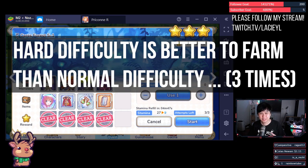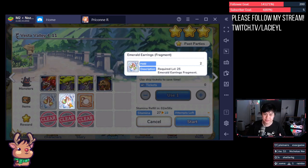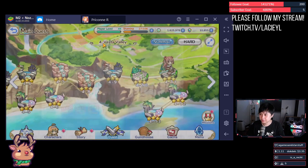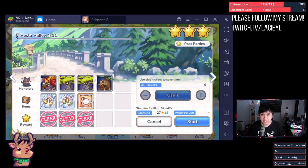Hard difficulty is generally a better stage to farm than normal difficulty. This is actually due to the shard and an extra bit of drop rate. For example, imagine two stages offered the same item that you needed — let's say emerald earrings. Assuming that these emerald earrings are in the first or second slot of the drop table for normal mode — so this is normal 4-11 — and I'll explain why right after this.